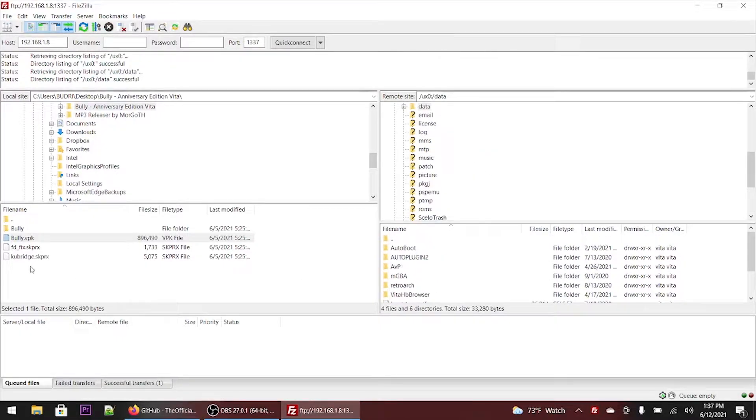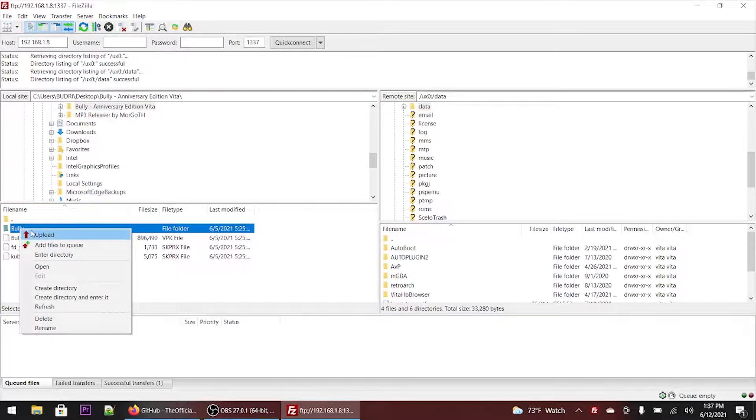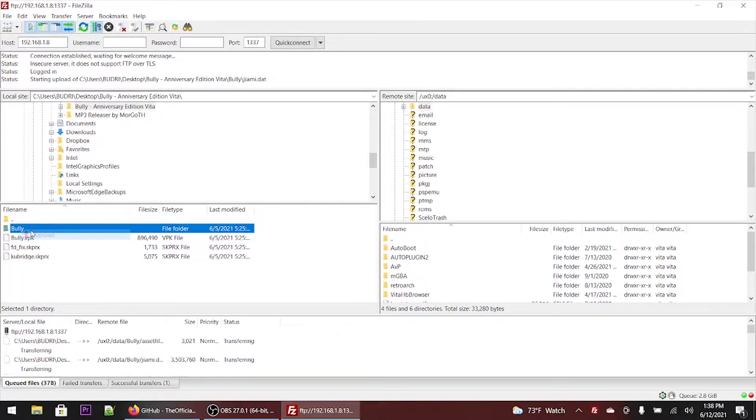Next, you want to go to UX0/data. Now you want to right-click and upload, or you're more than welcome to hold the mouse button down and drag and drop that whole folder into the data folder. This is going to take a little while, so I'll speed up the process and catch you on the flip side.